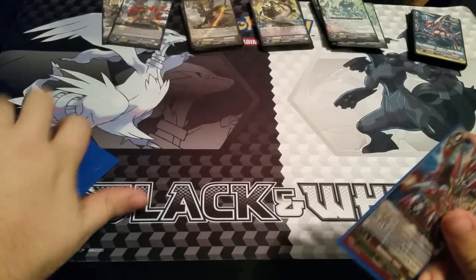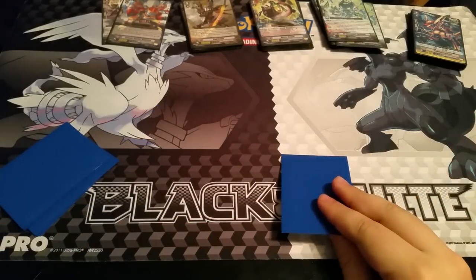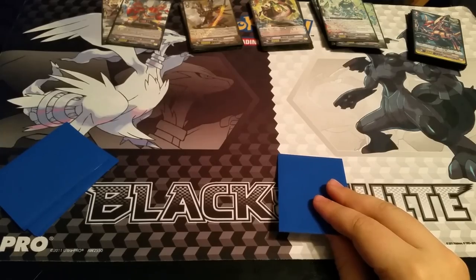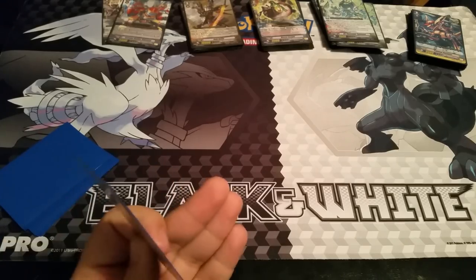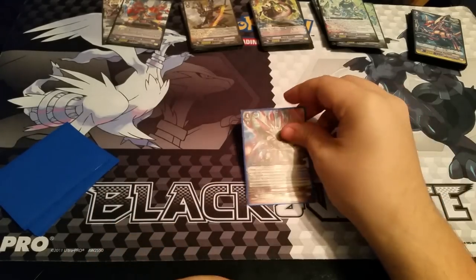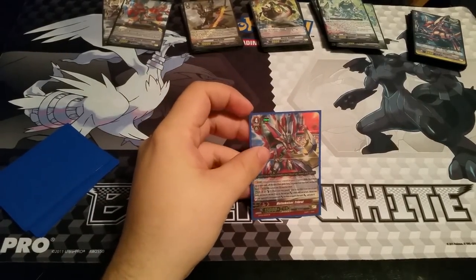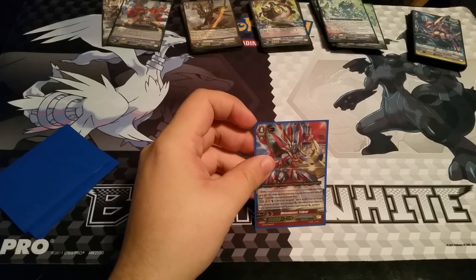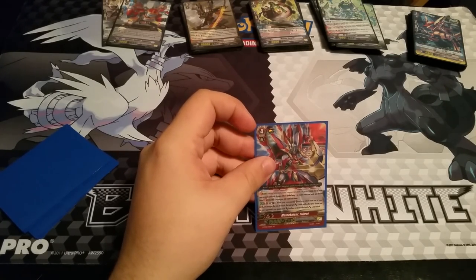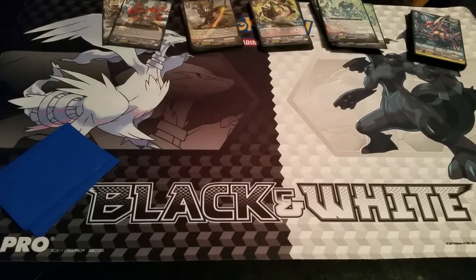Now for the strides. This is a budget deck so no Victor. The boss stride is Medio Kaiser Tribrute. Tribrute's skill is: Limit Break — whenever a rear guard stands by the effect of one of your cards, it gets plus two thousand and you choose one of your opponent's rear guards with power less than or equal to that unit's power and retire it. So when you stand a bunch of units in one turn, you get field control and retire your opponent's best units.